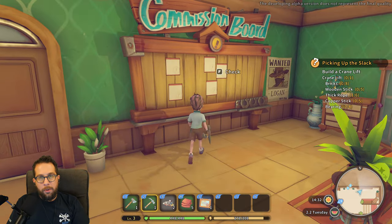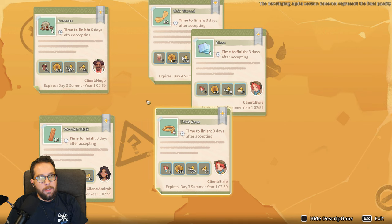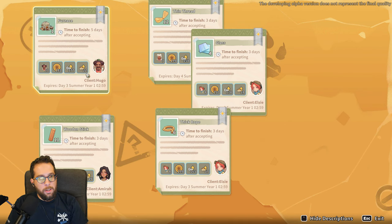After you've registered your workshop, you can go to the commission board and take some of these side quests. You can only take one at a time right now.